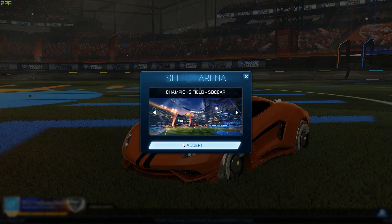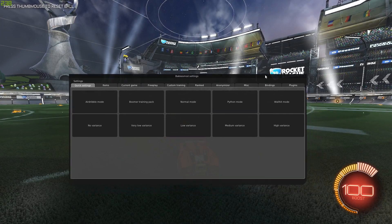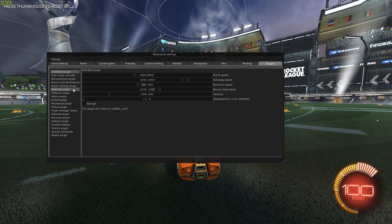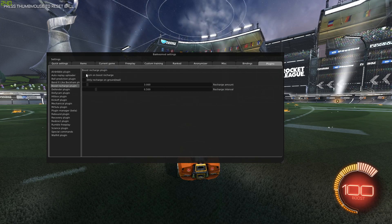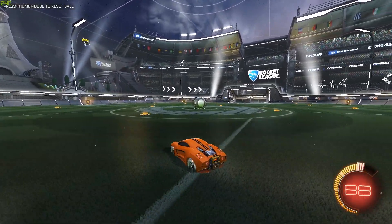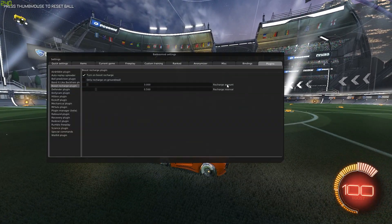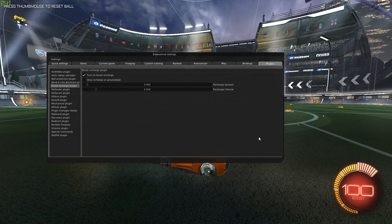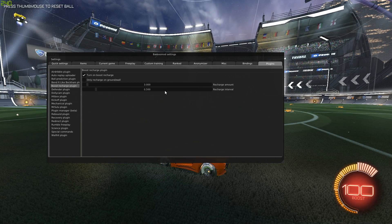Now I can go into Freeplay, press F2 to open the BuckusMod user interface, go to Plugins, and you will find the Boost Recharge plugin. I can turn it on right here, and now I no longer have unlimited boost — but my boost constantly recharges. The settings are quite simple: you have a recharge amount, which is the number of boost percent you want to get, and then the recharge interval, which is in seconds.